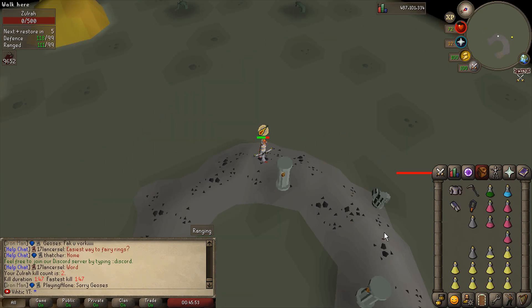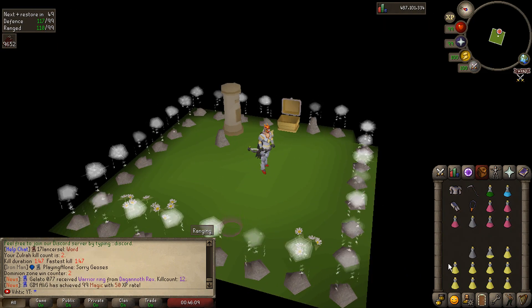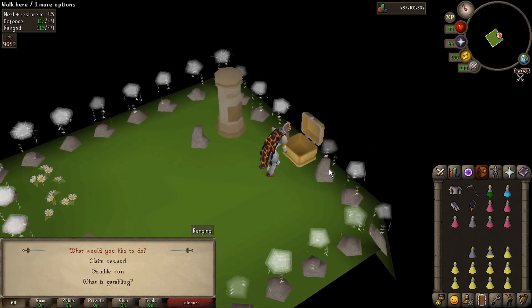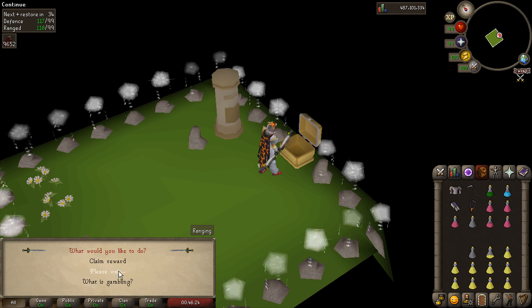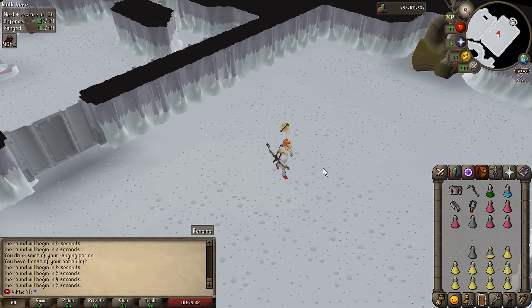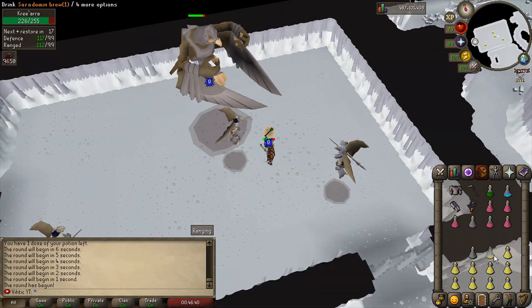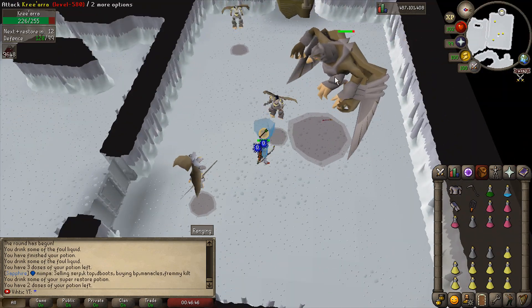Easy peasy, just like that. I used about six brews and have nine left, meaning we can loot the chest now or do it again for a 2% drop rate increase instead of 1%. We're going to gamble the run — let's do it one more time. We've got to be careful because I could have died last time, so I might just tank a bit more instead of switching prayers.